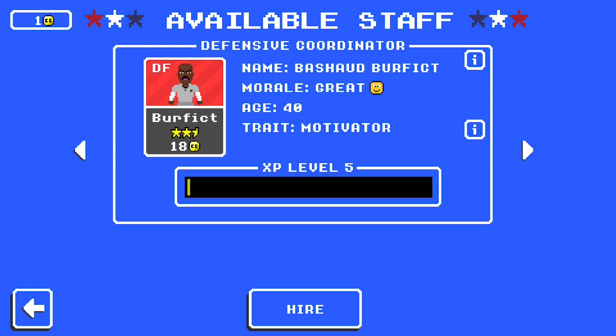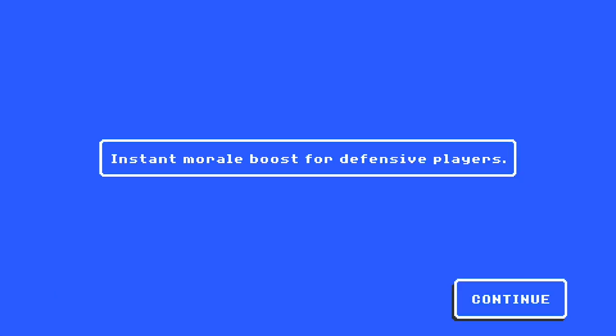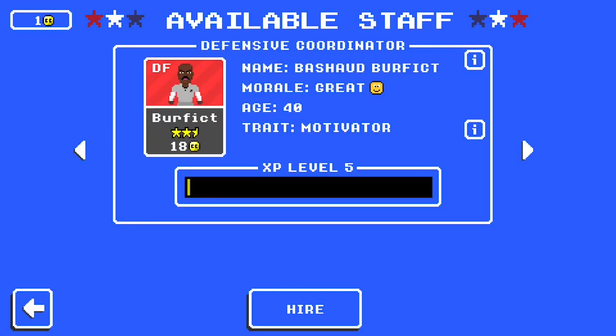The final skill for today is Motivator. Motivator provides an instant morale boost for players on the specified side of the ball. Where is this valuable? If you have an offseason where you do sign-and-trades to replant your team with draft picks, your current roster will be mad. If you quick-sign and then release a Motivator, they'll bring morale back up. You could do meetings individually at 3 coaching credits each — that's 21 for a seven-man defense — but if you can spend 18 and instantly boost the whole team in one swing, it makes more sense.